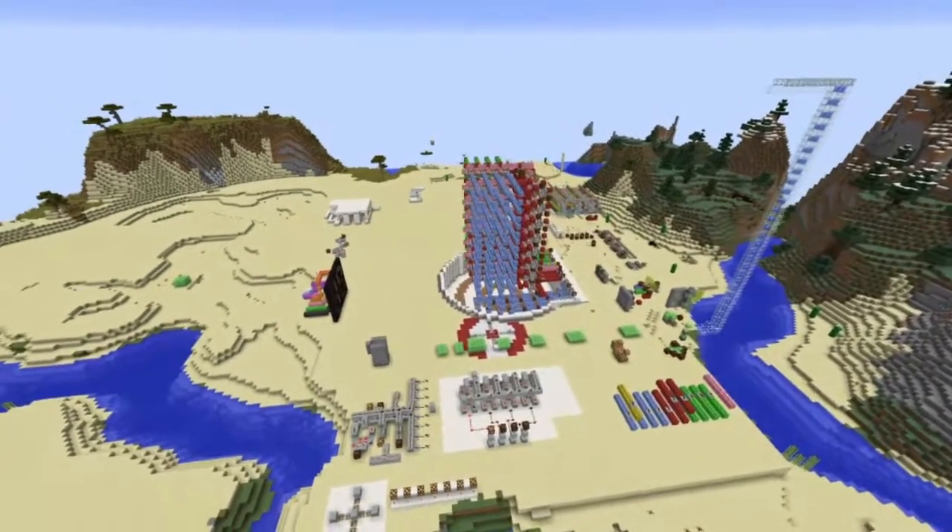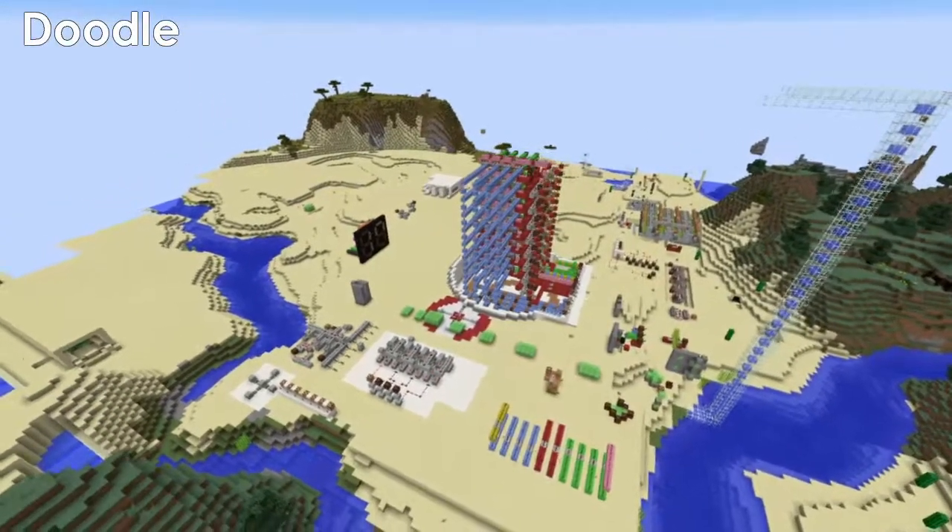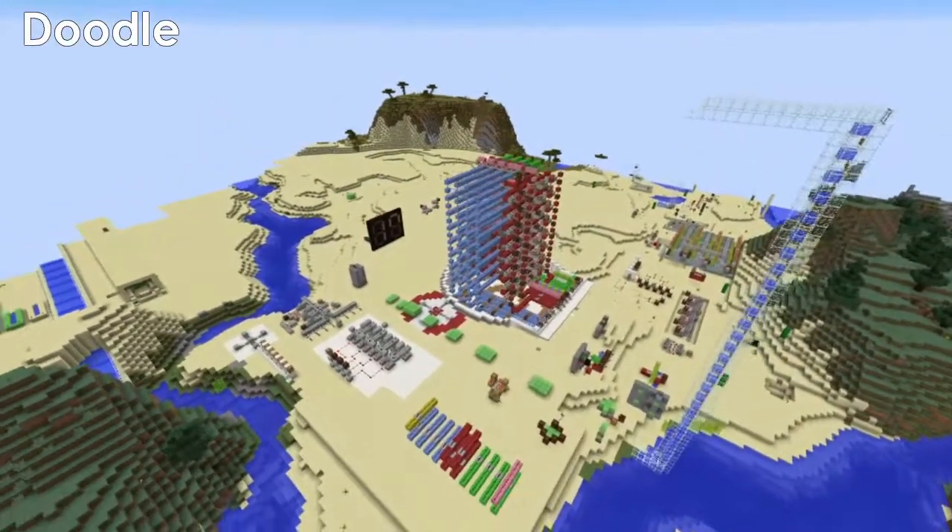Let's start with a place out on the edge of the server's map called Doodle. Doodle was a remote worksite where I was working on how to build a functioning Redstone computer.